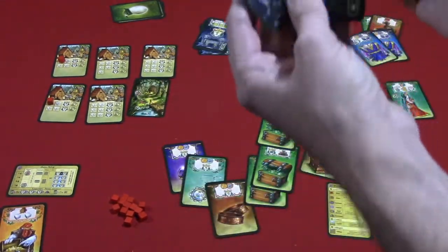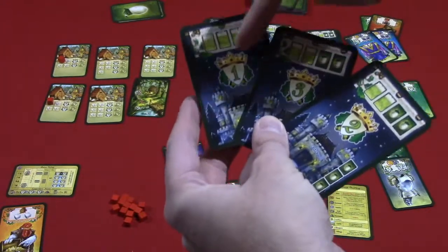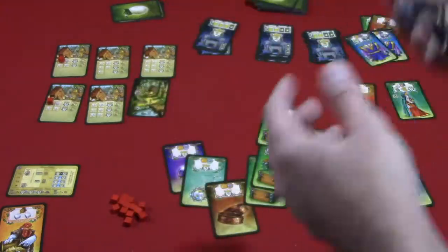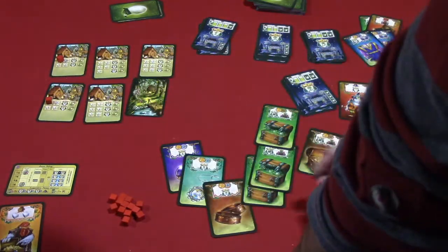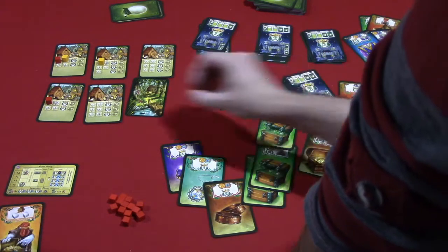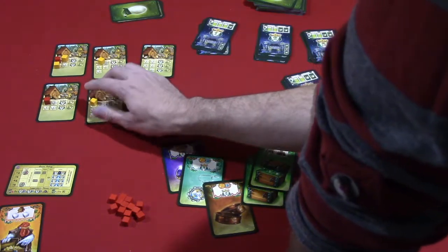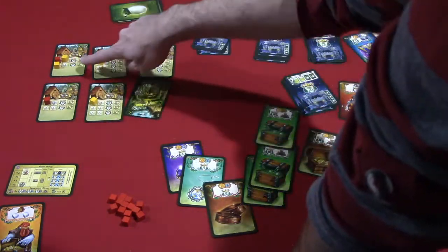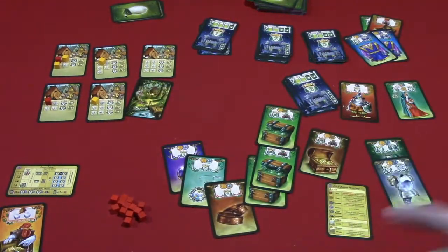You also get points for castle cards collected over the course of the game — going later in turn order gives you compensation points. Then finally you resolve area control, going village by village and awarding points. So a player might get six points, two points, and two points for their area majority across the villages. Whoever has the most points total wins Chickwood Forest.